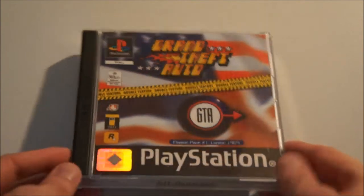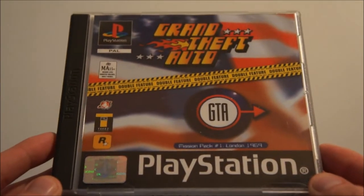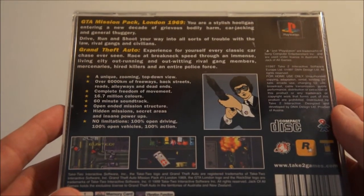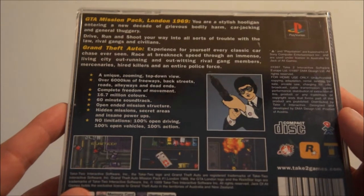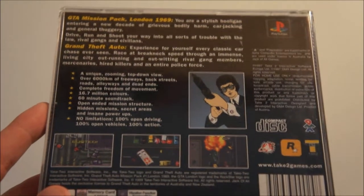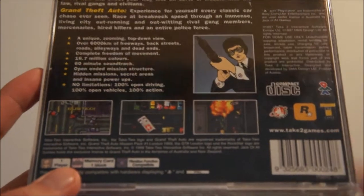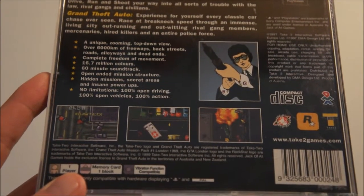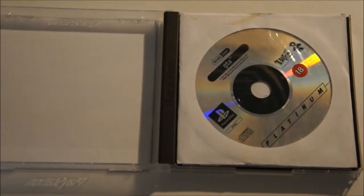I was really lucky to pick one of these up — I had a fellow collector who had one double and he traded it to me. So what it contains: it has Grand Theft Auto and the GTA mission pack London 1969. GTA 1 is a really famous game, I really liked it. That's actually the only GTA I did like — Grand Theft Auto after part 2 never really did anything for me. I don't like those sandbox type of games, but this one I did like.